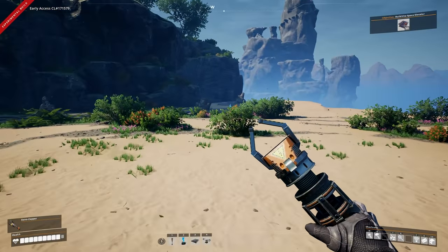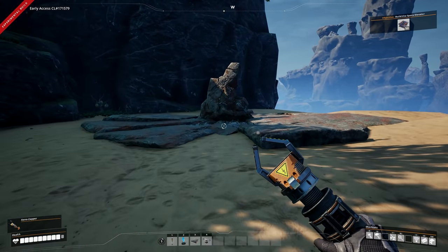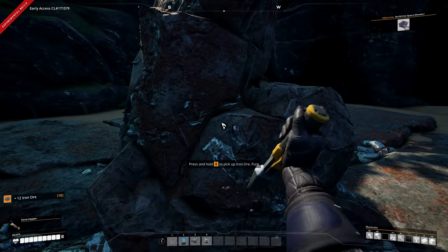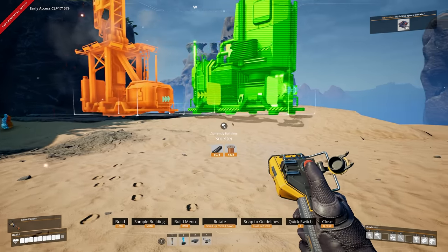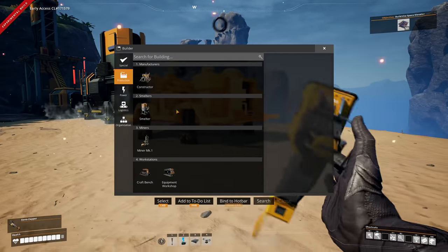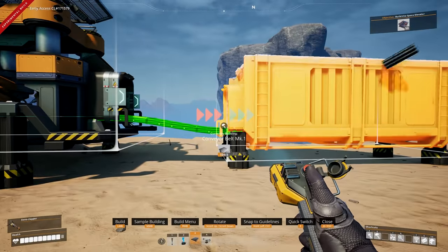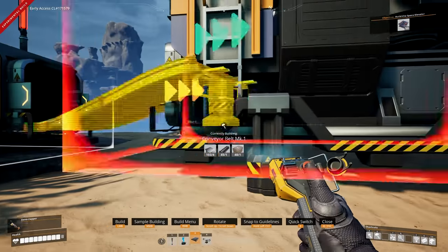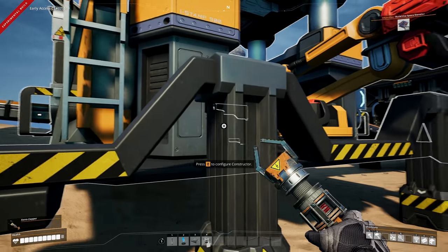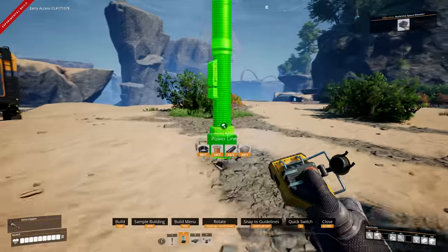Now we've got everything set up, we can get our first assembly line going. We'll go with iron plates and iron rods. Remove this pure iron node rock, then place a miner, a smelter, a constructor, and a storage bin. Connect them all up with belts, select iron ingots recipe in the smelter, and iron plates in the constructor.